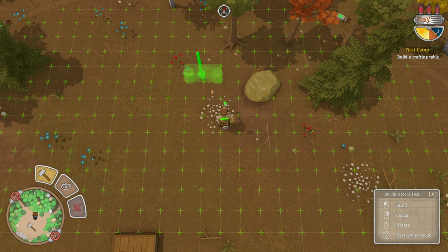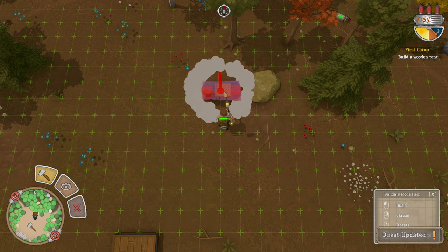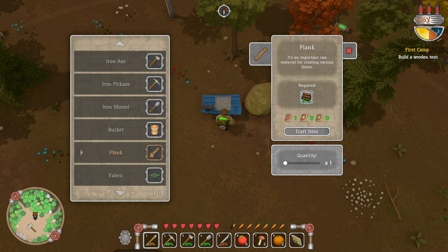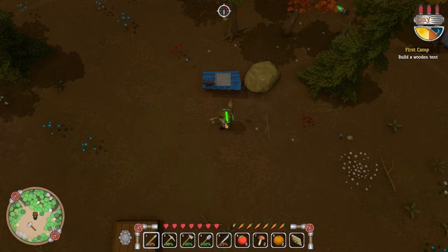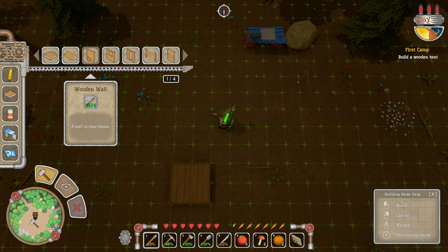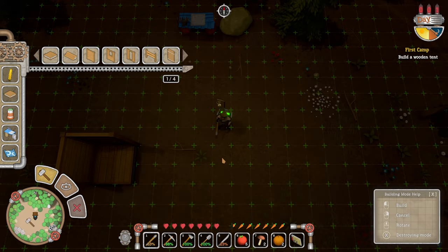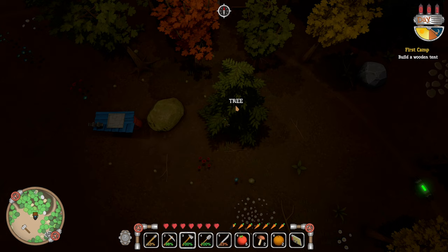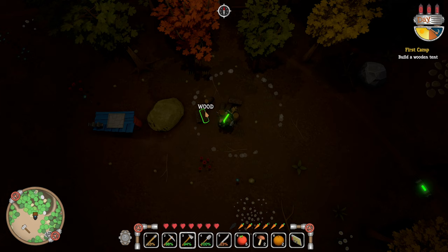Rotate with the middle mouse button. Make some planks, craft them all. Wooden wall — how big does our structure need to be? We literally don't have enough wood. It's starting to get dark. Build a wooden tent — is that what I'm meant to be doing? Hey, look at all that wood!